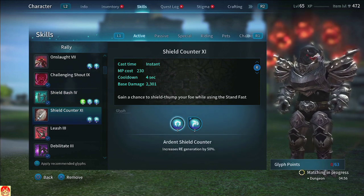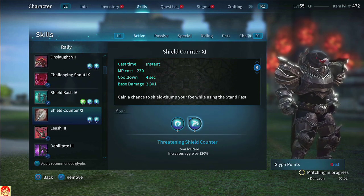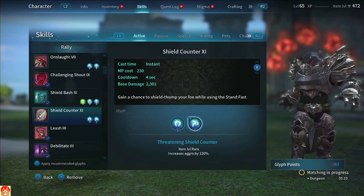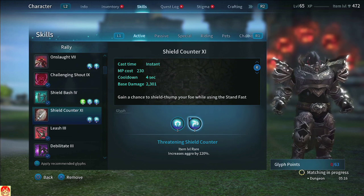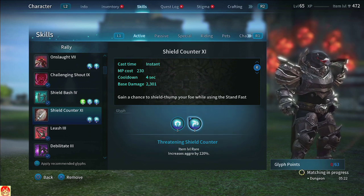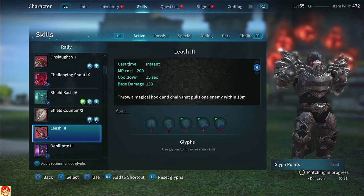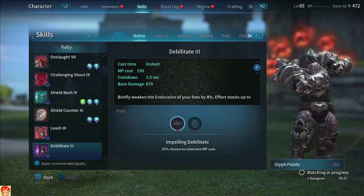Shield Counter — regeneration by 50% and increased aggro by 120%. I always shield cancel — always, always, always. There is no way around it. Sometimes mechs don't allow it so you have to hold it, but normally you're just tapping it: tap, go into a skill, tap, go into a skill — or tap, shield counter, tap, shield counter, tap, shield counter — as long as you have the cooldowns.